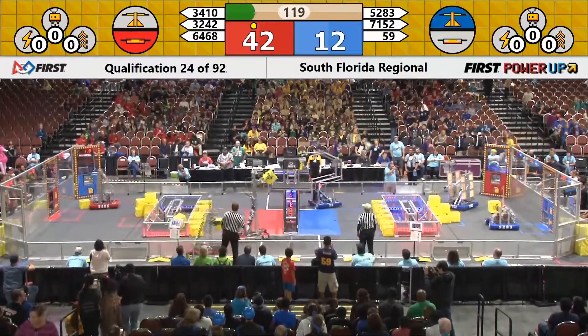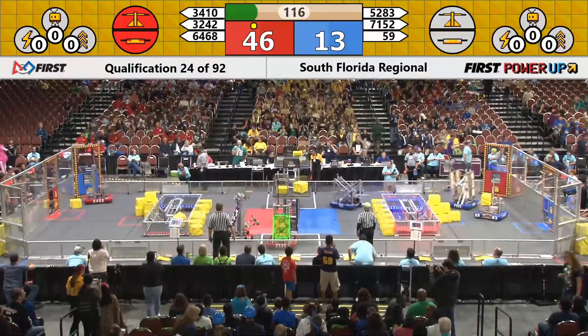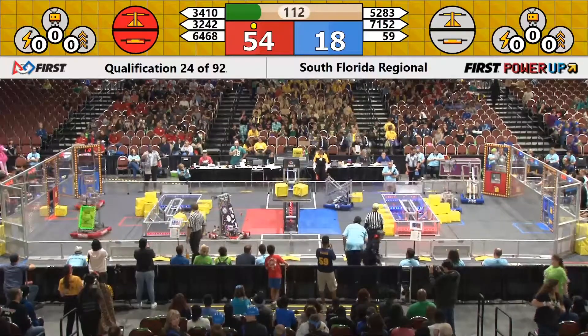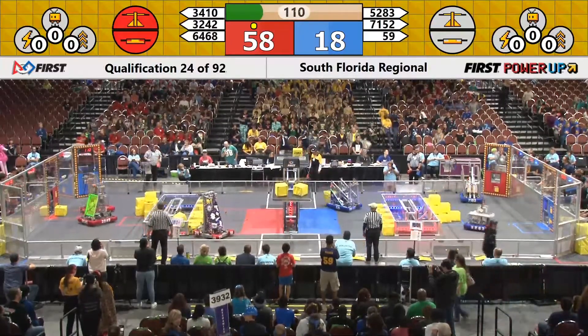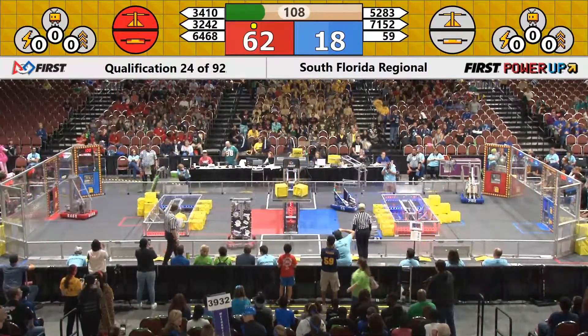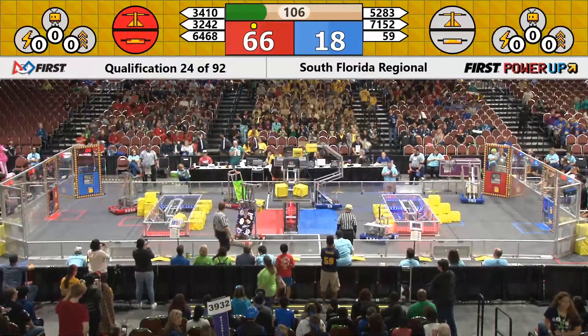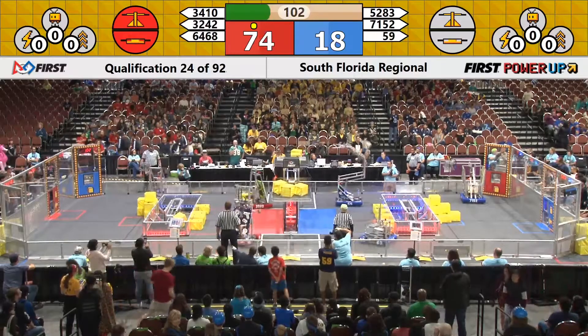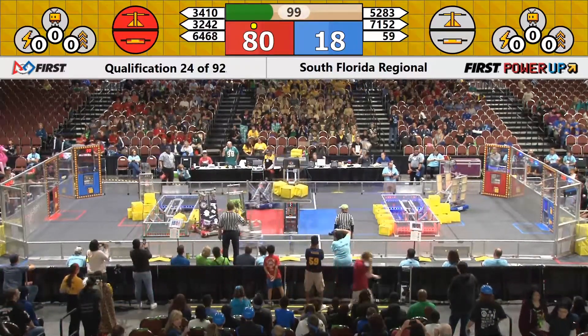Up with that unique arm design is 59 Ram Tech. They place a cube on the scale, but Red Alliance places two up there. Miami Mang's doing it, as well as the Illumicats. Now here comes 59 — Ram Tech placing a second, but Red keeps pace and keeps ownership.